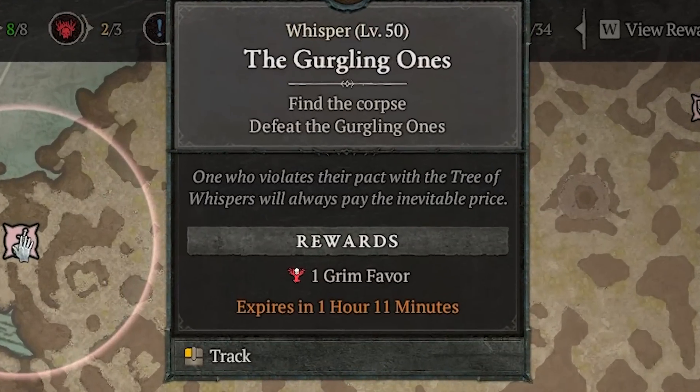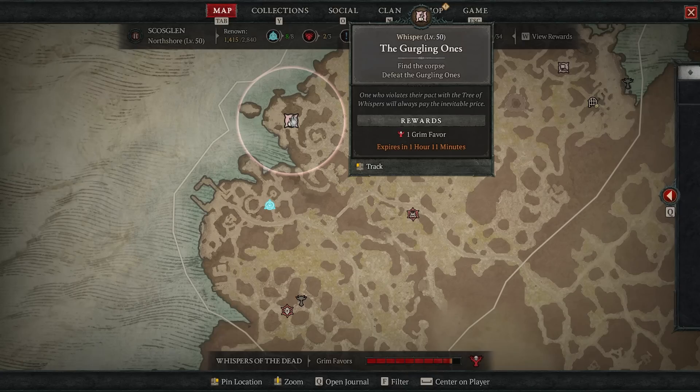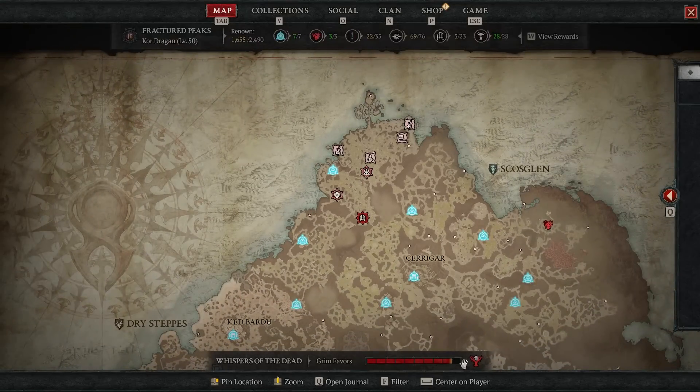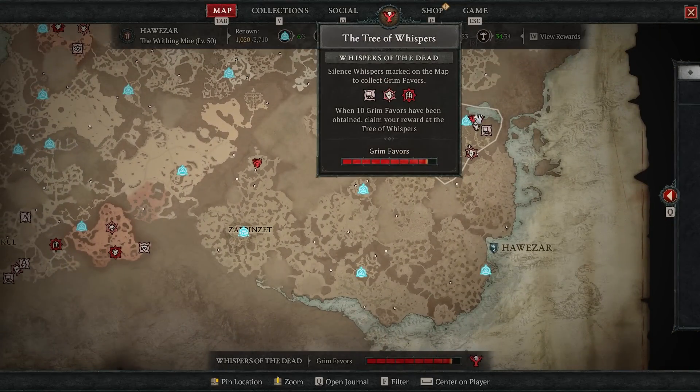Each icon is usually a single-minded objective. It shows you how long it'll be around — for example an hour and 10 minutes — and the reward for doing one is one grim favor. You can track your progress at any time when you have your map open at the bottom right, so you don't actually have to go hover over the tree to see how many you still need.